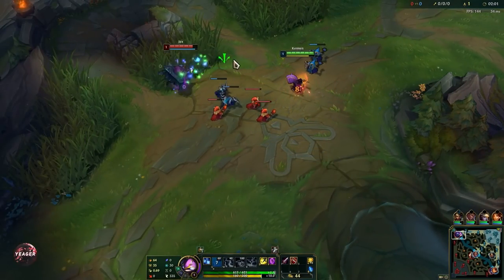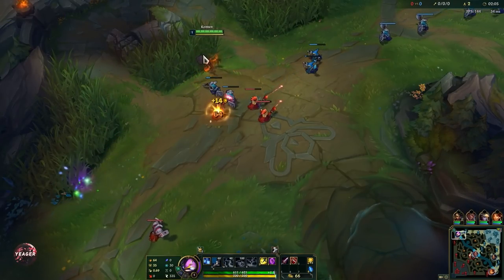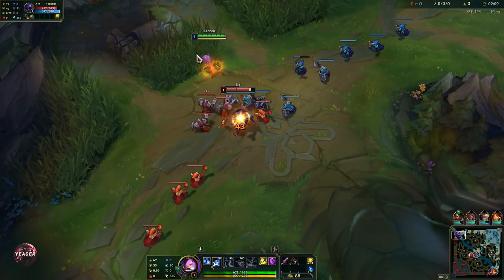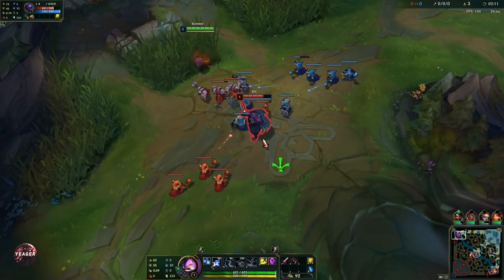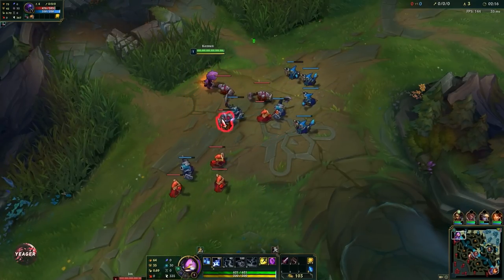When you play this champion in the early game against melee matchups, you really want to abuse that auto attack range. You have Doran's Sword right here so your auto attacks hit a lot harder, so you really want to abuse that like I am doing here. You can reset the minion aggro by constantly walking into the brush.